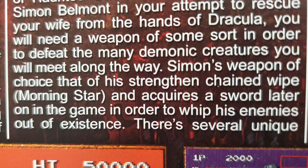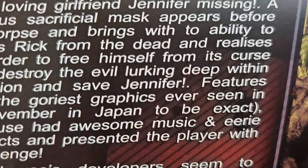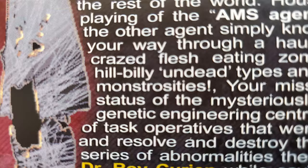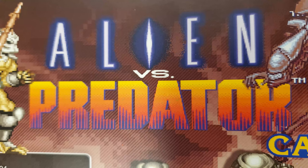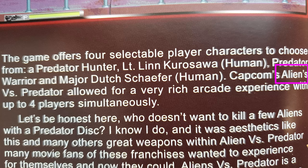Every now and then there are oddly constructed sentences, like "Simon's weapon of choice, that of his strengthened chained white morning star." I know he means WHIP and not WIPE, but it's still strange. Or even worse, whatever this whole first paragraph for Chiller is saying. There are also many instances of doubled sentence-ending punctuation, or random words starting with a capital letter. And there is inconsistency — it's one thing to get something incorrect, but then you'd think one would at least be consistent in that error. For the game Alien vs. Predator, within a short review, it is written differently a number of times: first as Aliens vs. Predator, then Aliens with an apostrophe — which is definitely incorrect — vs. Predator, then the correct Alien vs. Predator, and finally back to the plural Aliens vs. Predator.